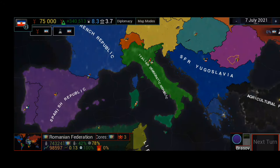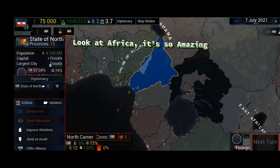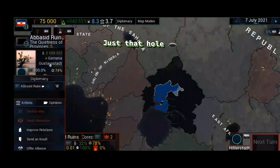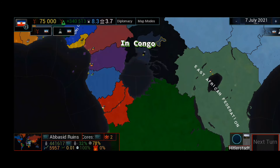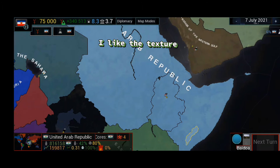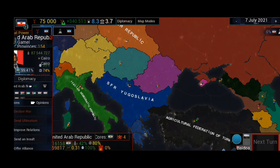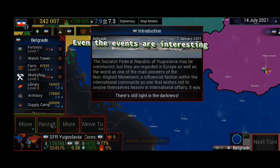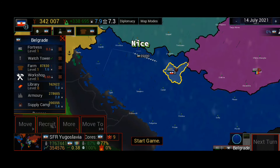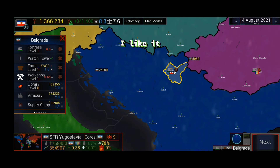We'll test the mod — first time to play. Look at Africa, it's so amazing, in Congo. Still good. I like the texture, awesome portrait of leaders. Even the events are interesting, nice. The icons' design is creative, I like it.